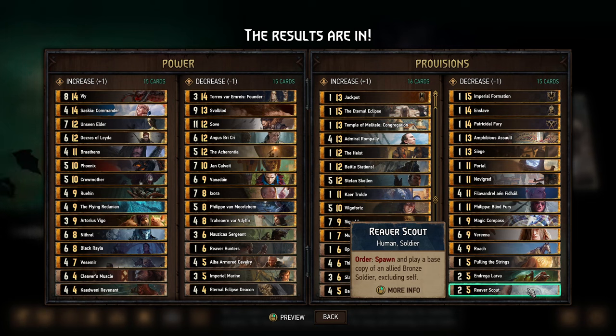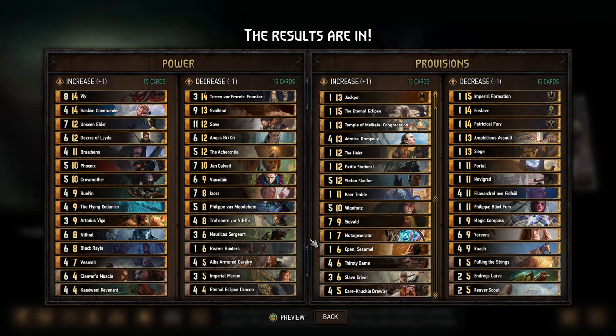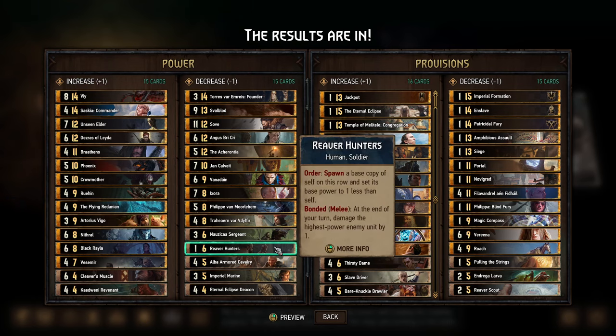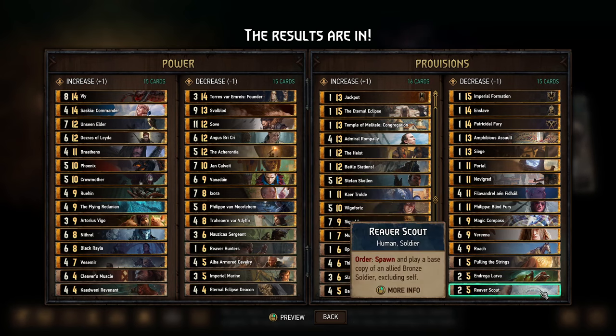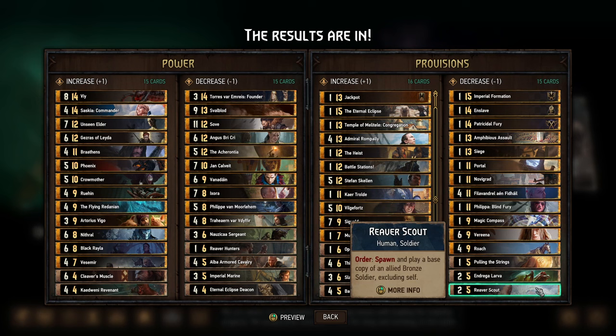Bumping Reaver Scout back down to 5 provisions is a really bad idea. The only silver lining is that one of the cards you'd normally combine with it — Reaver Hunters — is completely unusable now, so that combo doesn't really work anymore. But we've seen, especially lately, people using Reaver Scouts in whole bunches of other decks completely unrelated to Reaver Hunters, so I think this is still going to be an issue.